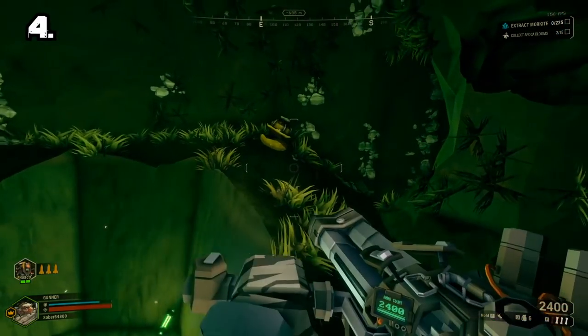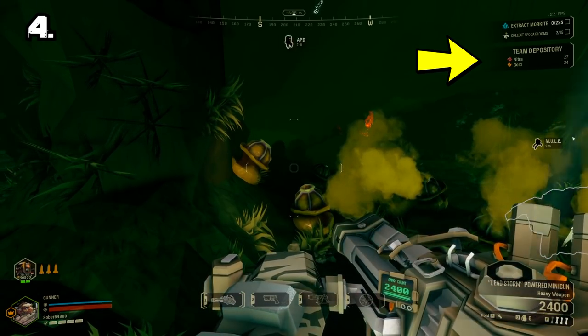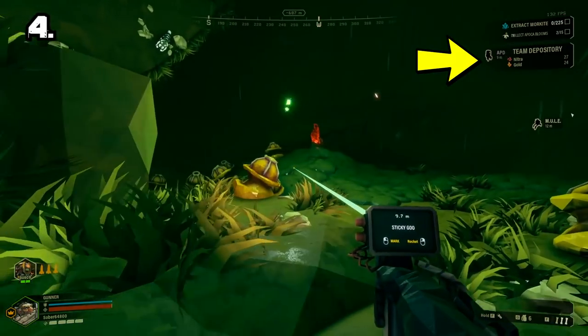Number 4: Another tip that people forget about — pull out your laser pointer to check how many minerals your team has, or spot where your team is through the walls in case you get lost.